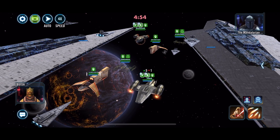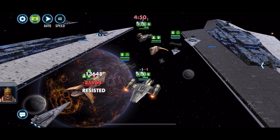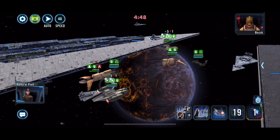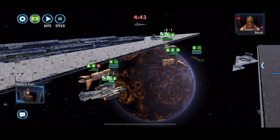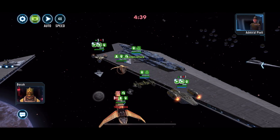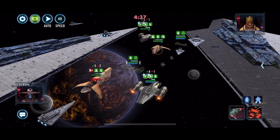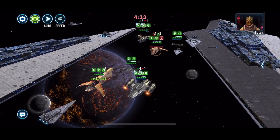We're going to go ahead and get the breach here on their Razor Crest, and breach gets applied to us too. This can go sideways sometimes — there is some RNG, like if they start targeting our Razor Crest and that stuff. We did improve Xanadu Blood, it is seven stars now, so we are sitting pretty good on that one.